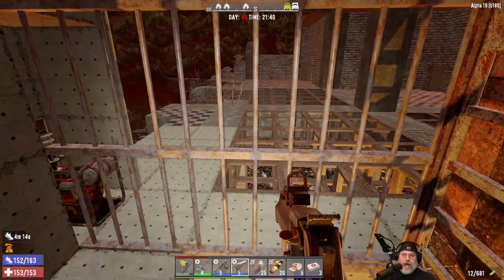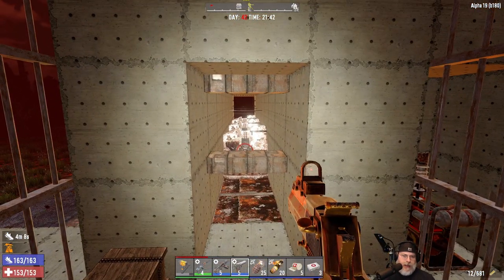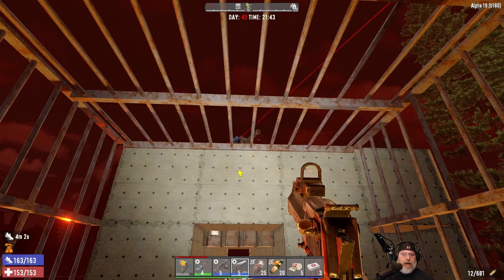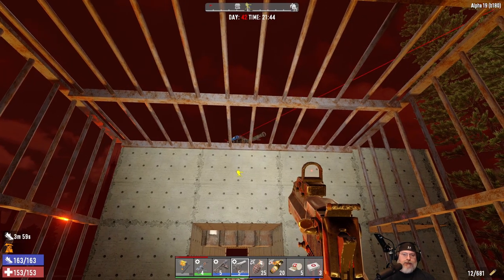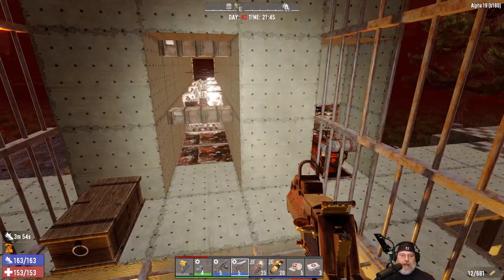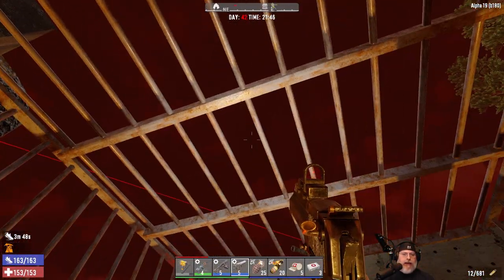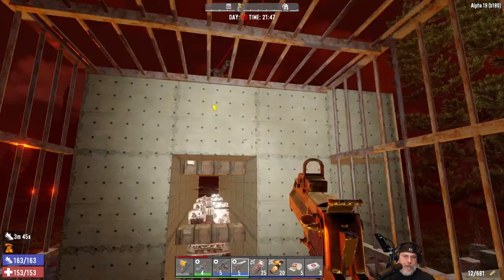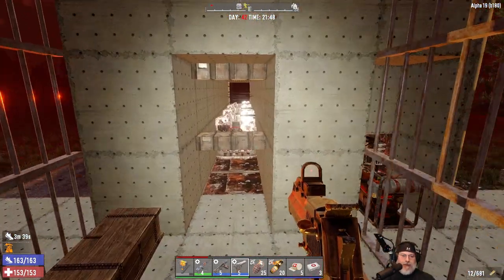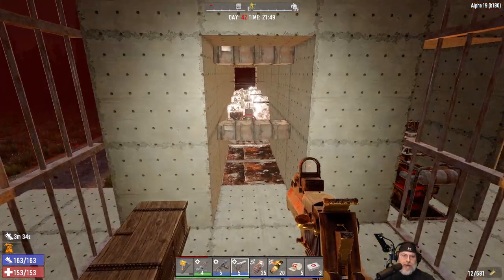One thing I noticed during the last horde night is that the junk turret was completely broken and stopped functioning — I think a couple of boss vultures probably puked on it. But this cage does a really good job of keeping the vultures off of us anyway. If we didn't do anything at all they could potentially break through it, but when I hear them up there I stop and shoot them with a shotgun if this thing isn't functioning anyway. So we should be good.